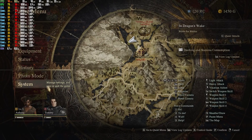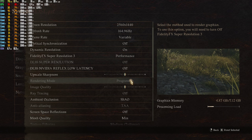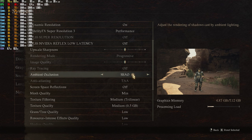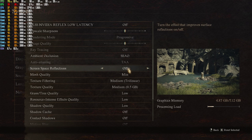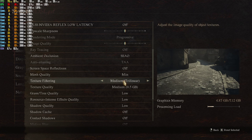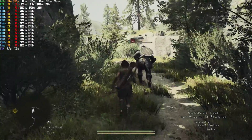If you go into the settings and just play around with them, you can get a lot better performance. I'll turn off some of this stuff — mesh quality minimum — because you want to keep as much load off your system as you can.